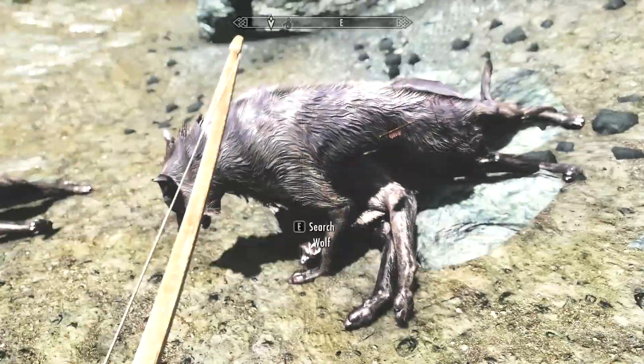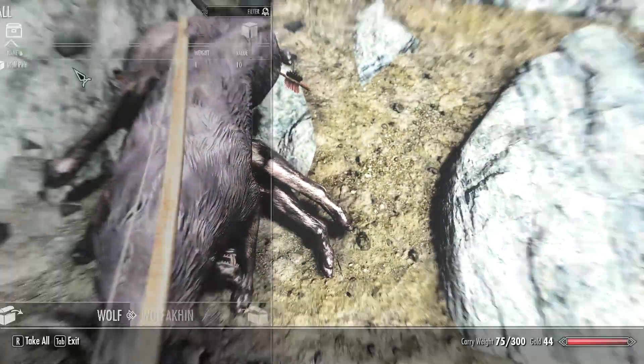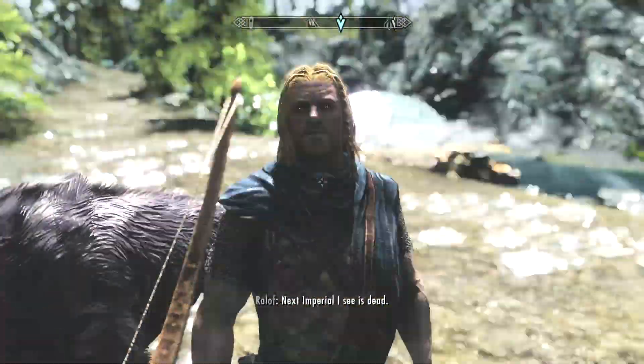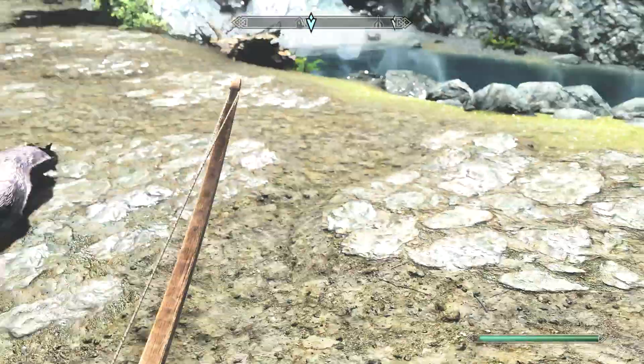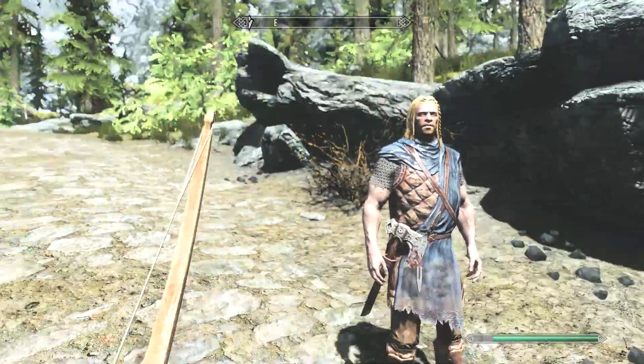Another cool thing about using the bow and arrow is you can usually pick up your own arrows. Also, you can drag bodies. I was going to take Mr. Wolf here, but I dropped him. I'll save that for another day.